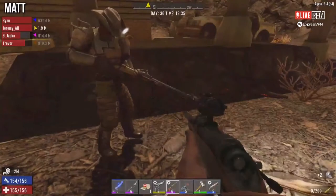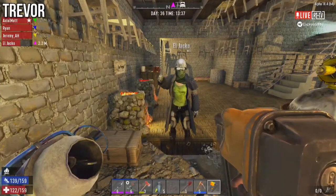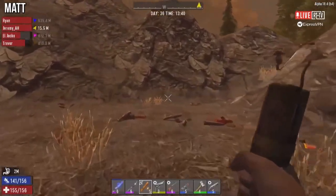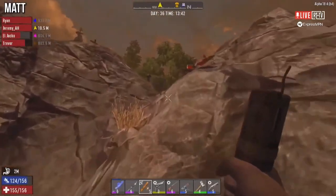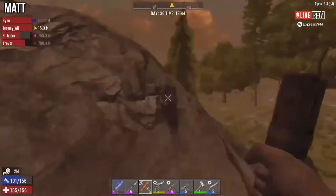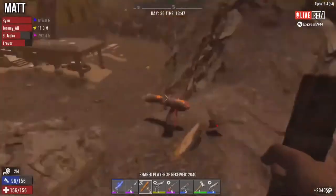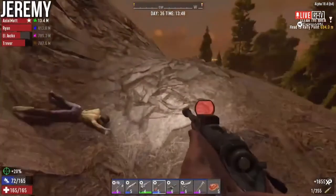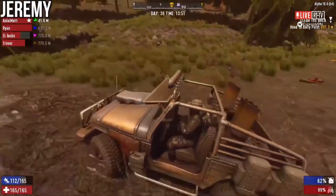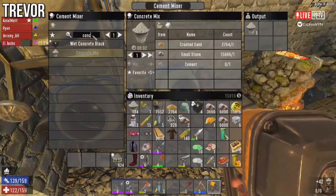I can get you some more iron though. Trevor, I have a present for you. Cement as a component — two rocks. Open those up. They are stackable! That's 12,000 rocks. I have 15,666 rocks. Jeremy, I'll be right back.